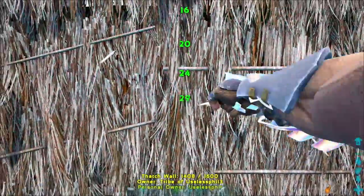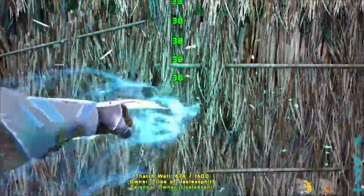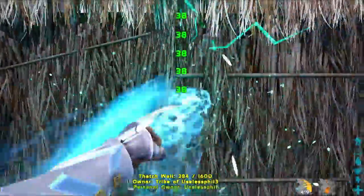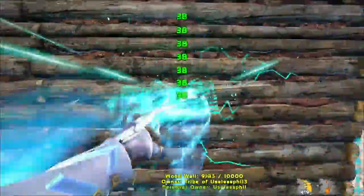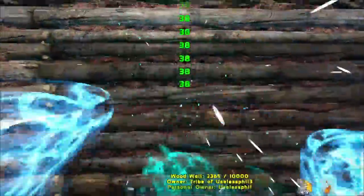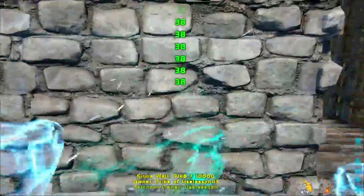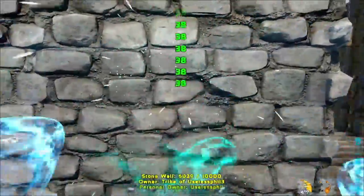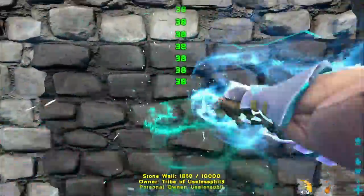Unsurprisingly, the Tech Claws can also damage structures, though I wouldn't say this is the best way of going through a thatch wall. As you can see, it's only doing 38 damage per hit, and it takes quite a few hits to go through just a thatch wall. This also works on wooden walls — here I've got it sped up eight times — and you get a sense of how many times you have to hit a wall for it to break. It does the same amount of damage to a stone wall, so at 10,000 health, you can imagine how long that's going to take.